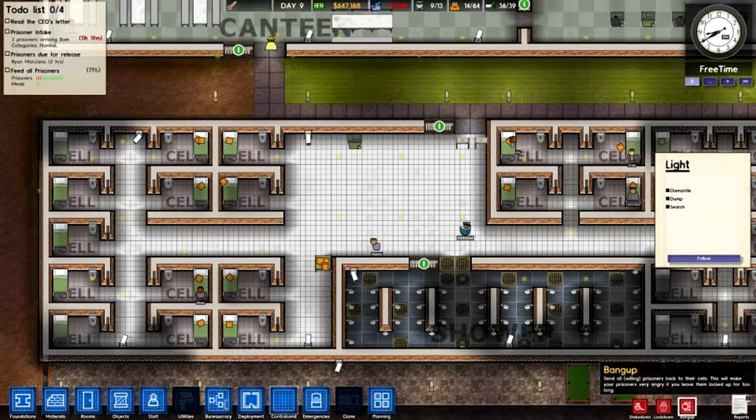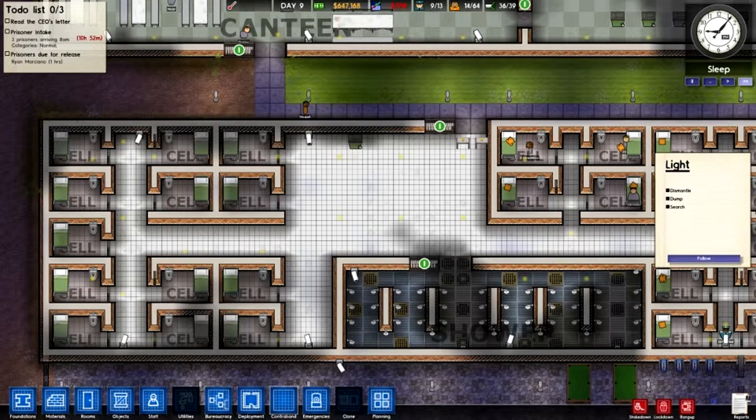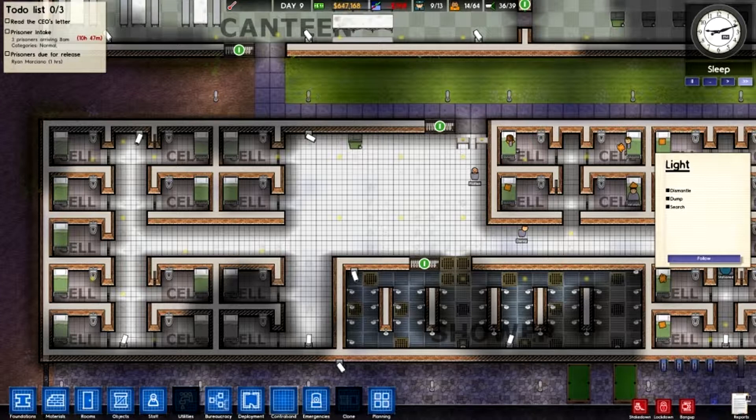That means all of your prisoners are going to be in their cell blocks, which makes it a lot easier to search them in their cells. We're currently in the sleeping period right now, which means all prisoners are going to be going to their cells — it makes it a lot easier to search, and makes the prisoners less angry.